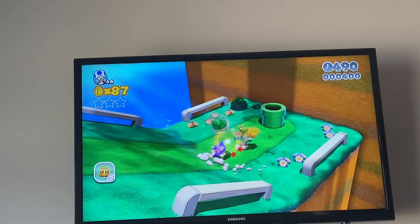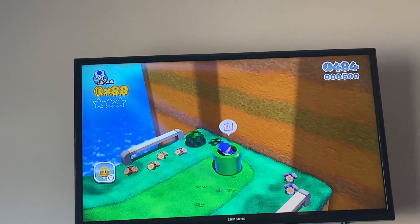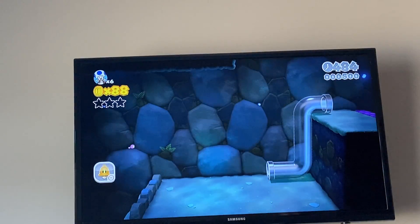You can jump on Koopas and then get the shell, and then come out of the shell. And then you can throw the shell and do all that kind of stuff. Let's go down into the cave.